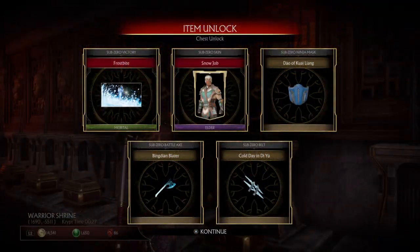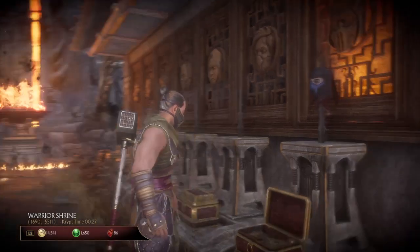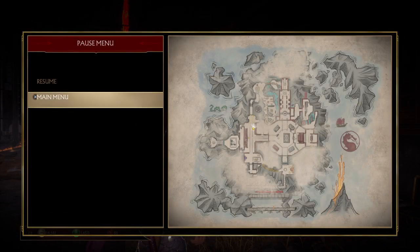You get a bunch of that character's gear. You have to let go of X to continue, but it's pretty simple — you just go back to the main menu.